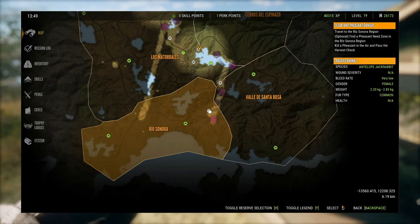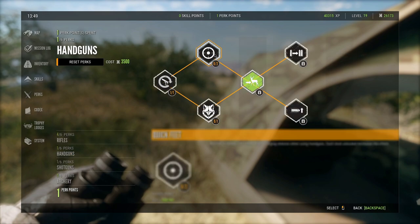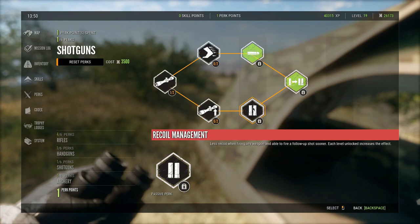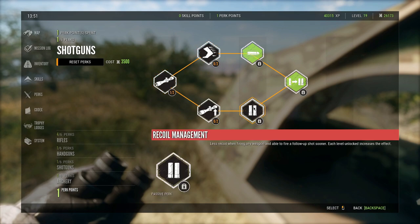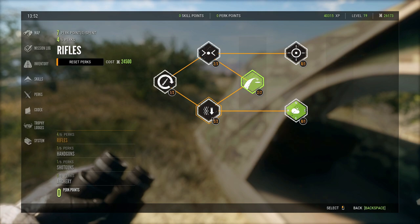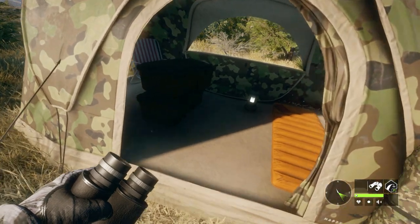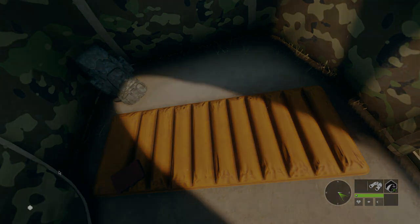We just have to shoot a few pheasants out of the air as they're supposed to be shot. Let's quickly put this perk point in - we definitely want to work towards lightning hands, quick draw, and recoil management. There's fast shouldering, steady hands, breath control, muscle memory. I think we'll go with steady hands this time because that'll keep our shots steadier and the scope won't sway as much.